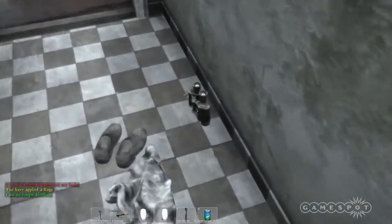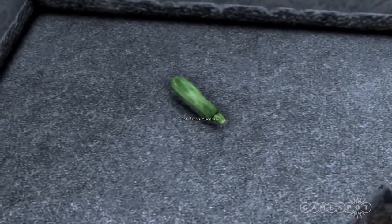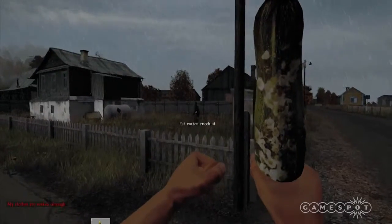Other than that, you get binoculars to scope out runways, and the farmer's market opened up. Fresh zucchini for everyone, which is of course followed by its stupid, no-good piece of s*** worthless counterpart — rotten zucchini.